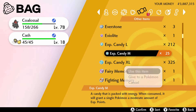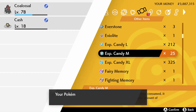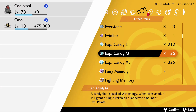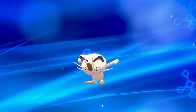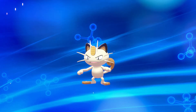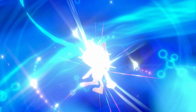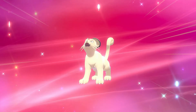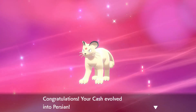Let's select the medium experience candies and level up my Kanto Meowth to level 43. Now once I exit out of the screen, your Meowth will evolve into a Persian. This will give you both the Pokedex entries for Meowth and Persian in your Pokedex, and that's how you get both Meowth and Persian in Pokemon Sword and Shield.